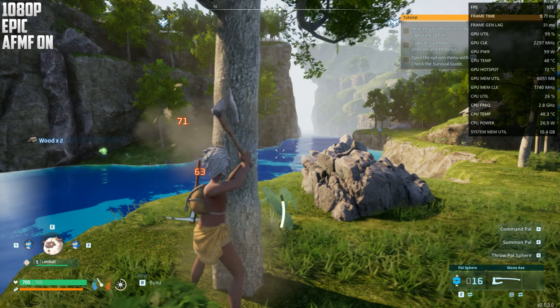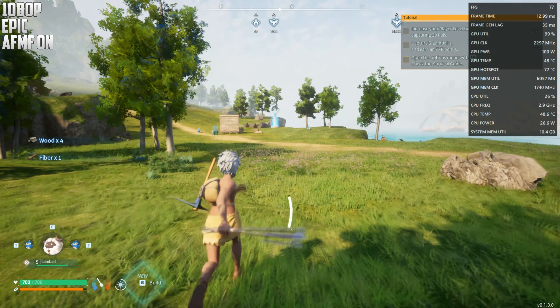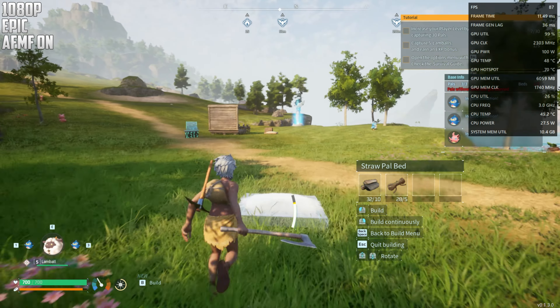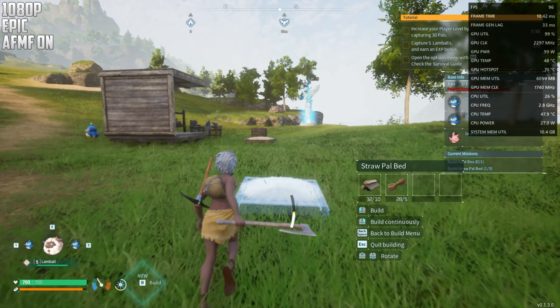If you start doing a lot of things, look at the frames drop — that's something that can happen, so keep that in mind. Anyway, I already have enough food. Let me craft a bunch of stuff and get some wood — let's place the Pal beds. Just two more so my Pals can sleep.